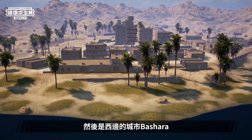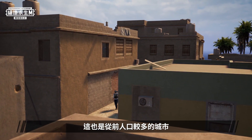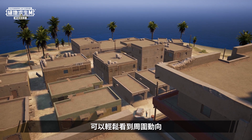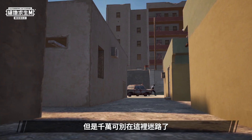Next up is the city of West Bashara. It was a city congested with residents, with tall buildings providing convenience for observing the surrounding movements. Just make sure not to lose your directions here.